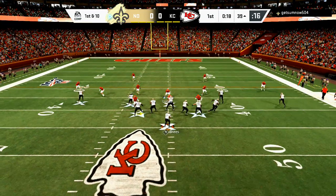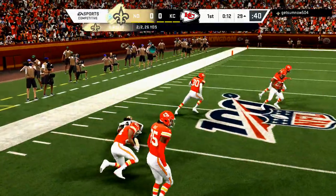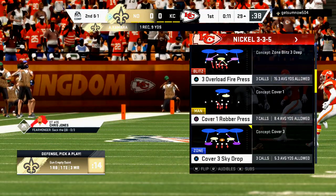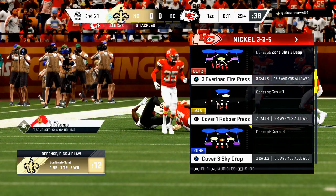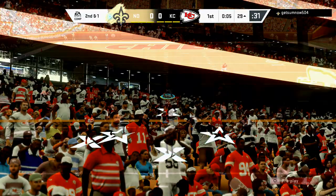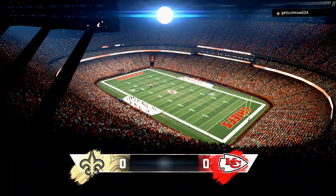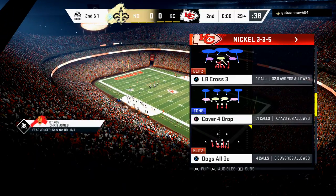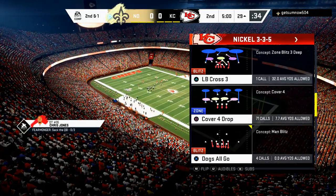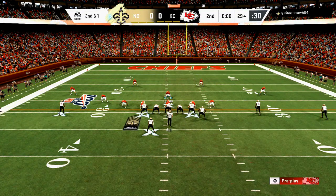The base pass defense, probably the most effective this season, is by far the cover two or the cover two man. Cover two man is the predominant man-to-man coverage because you get a bump-and-run coverage that is really effective. Tampa two is really good because the cloud flats take away a lot of different things - those corners sitting in cloud flats are one of the premier ways to take away the sideline.